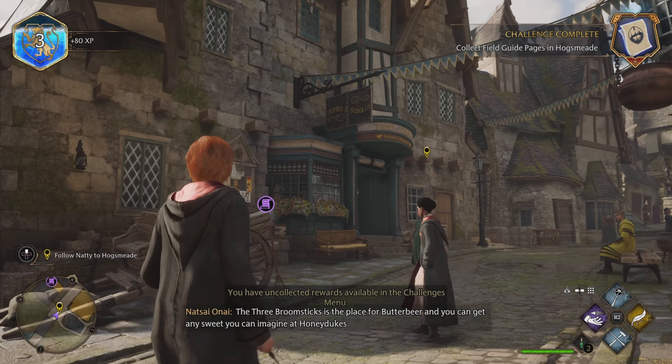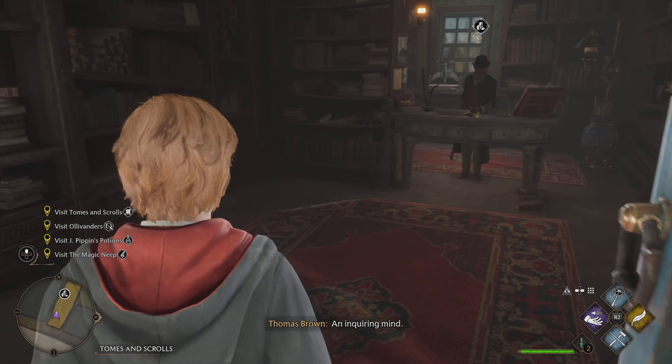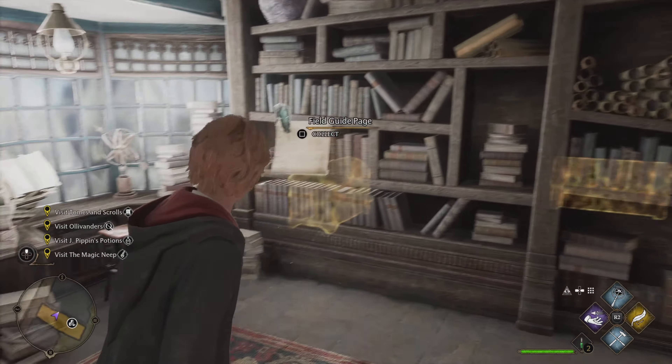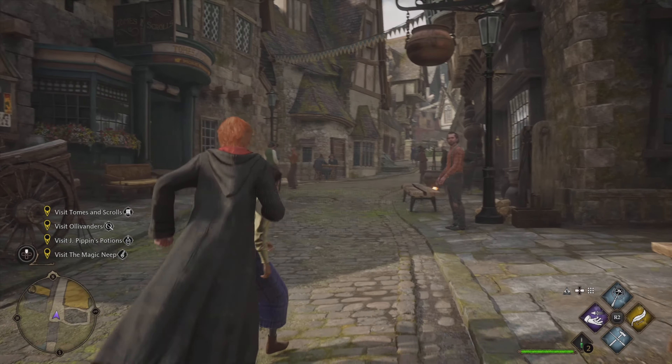The first page you're going to come across is on the bridge leading into Hogsmeade itself. All you've got to do is cast your Revelio spell, and it'll become visible to you. Simple as that. From here, you can walk across the bridge, look to your left, and you'll see a page flying around in the air. Use Accio on it, and it's another one in your collection.